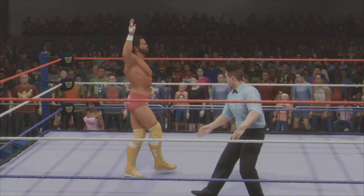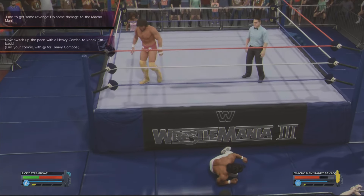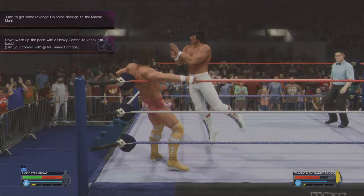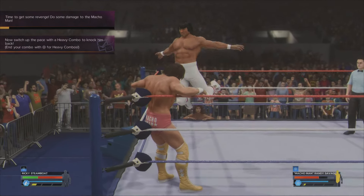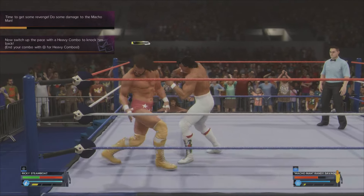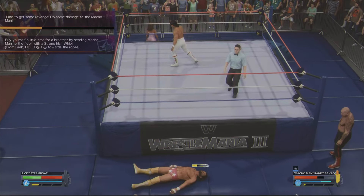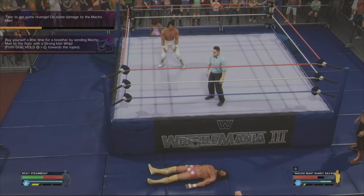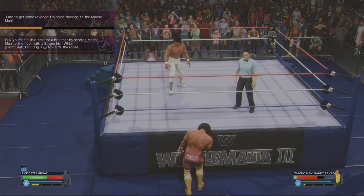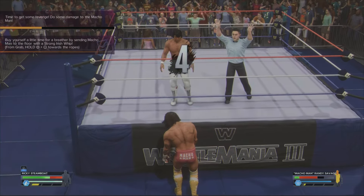I've skipped the cutscenes due to not wanting any copyright strikes. After the cutscene you'll find yourself on the floor with new objectives. You need to get some damage on him — we'll save that for last, because by doing the other objectives you'll inflict some damage anyway. You want to do a heavy combo: get him out of the corner and press the X button four times. Then you want to throw him out of the ring — annoyingly he rolled out on his own, so I'm fast-forwarding as it has no bearing on the objectives.